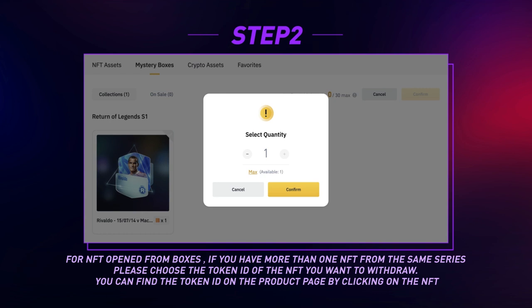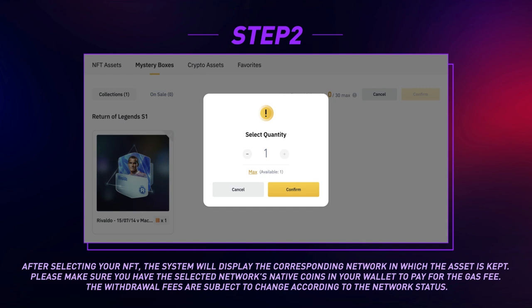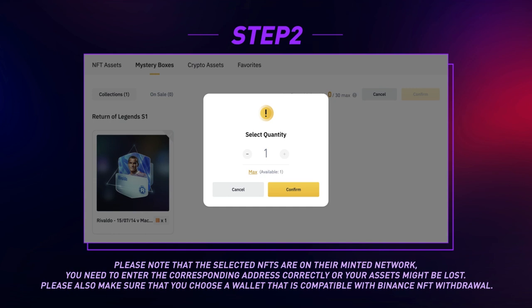You can find the token ID on the product page by clicking on the NFT. After selecting your NFT, the system will display the corresponding network in which the asset is kept. Make sure you have the selected network's native coins in your wallet to pay for the gas fee. Withdrawal fees are subject to change according to network status. Note that selected NFTs are on their minted network. You must enter the corresponding address correctly, or your assets might be lost. Also make sure you choose a wallet compatible with Binance NFT withdrawal.